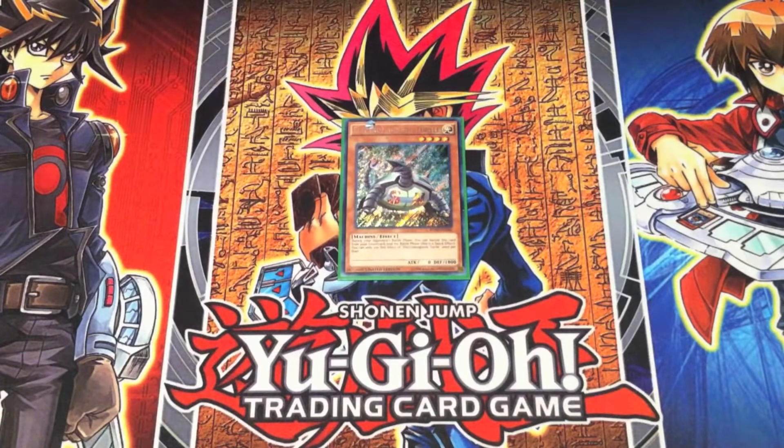Electromagnetic Turtle — thank god we got this. It was introduced in Battle City; he first used it in his duel against Kaiba, and then we saw it pop up again. Our first Battle City deck profile for Yugi does not have this because when that deck was built, this card was not yet printed. I don't think our most recent Battle City deck will have it either, but you will see it referenced in Yugi's decklist in the description.